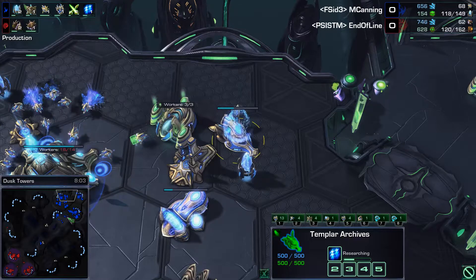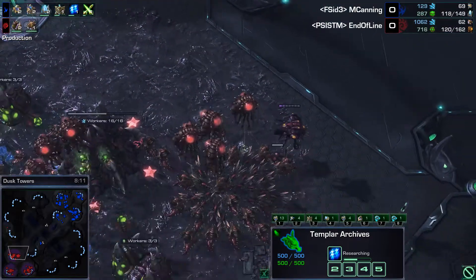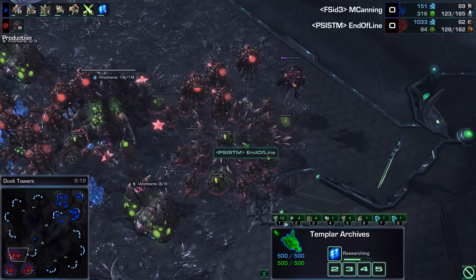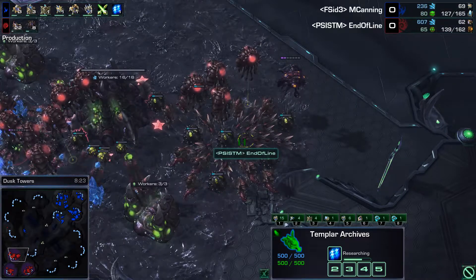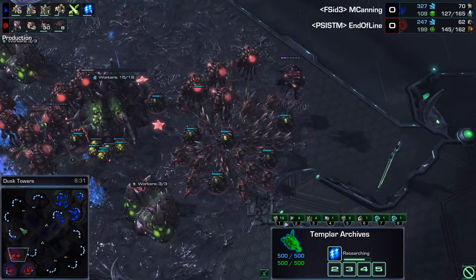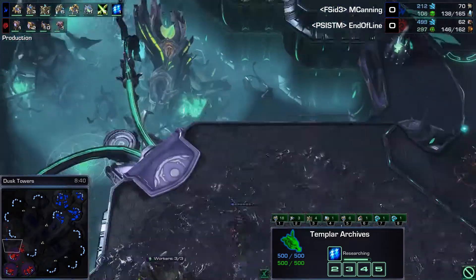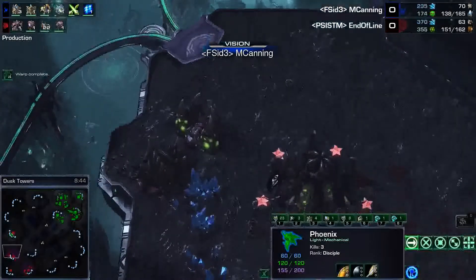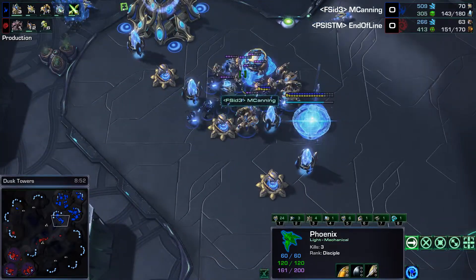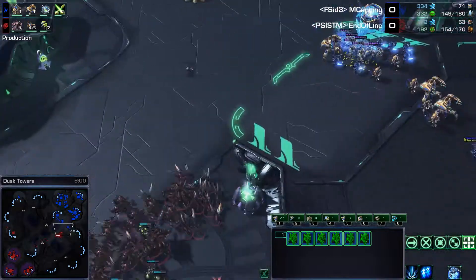Storm is on the way, which is going to be a really nice way of dealing with all those Hydralisks. The whole backbone of the attack is the Lurkers staying together with the Hydralisks. If you are able to zone the two away from each other, you can take much more favorable engagements. He does see the Lurker Den now, so he knows it's coming. Thankfully he has Storm — 6 Templar fully loaded. That's going to be a lot of damage he's going to be able to do.